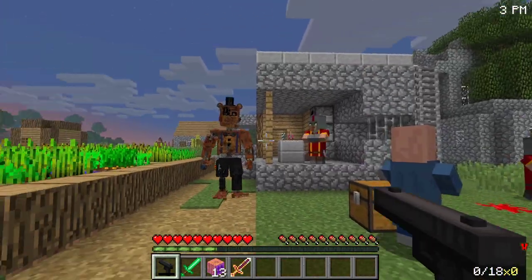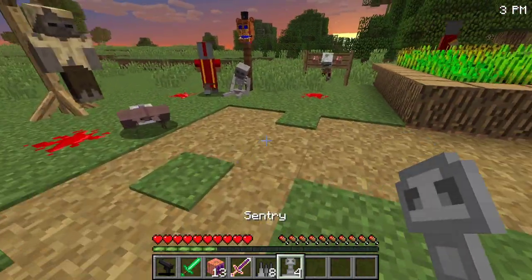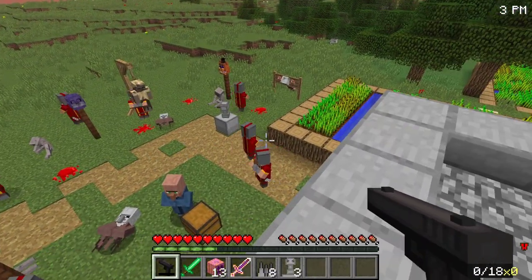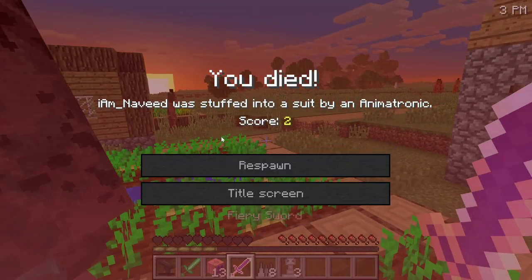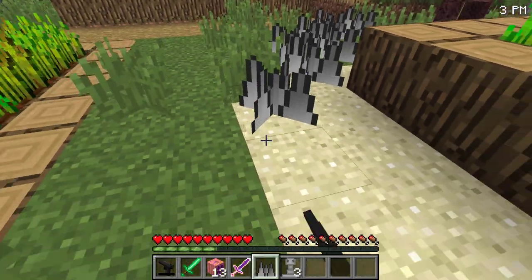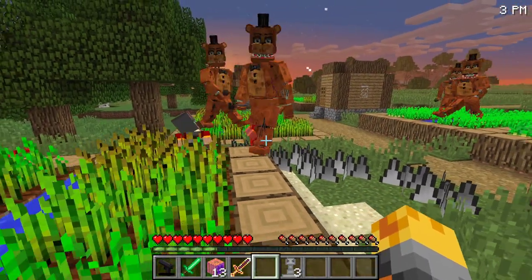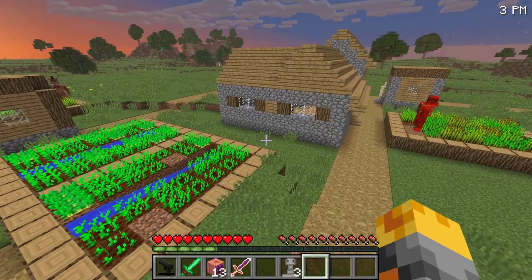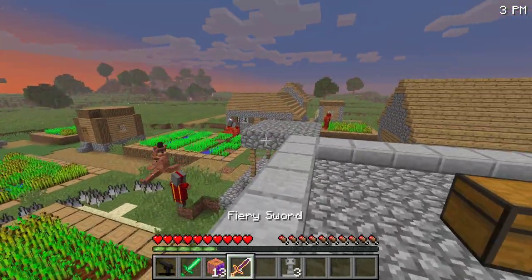We've already lost so many villagers — this is awful. There are more behind us and we've run out! I'm going to start spawning spikes and sentry guns as fast as I can. Let me spawn sentry guns all around here so they can shoot for us, and drag the Five Nights of Freddy monsters through the spikes. Yes — the spikes are working!